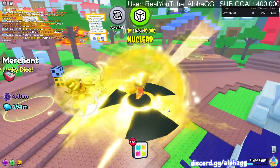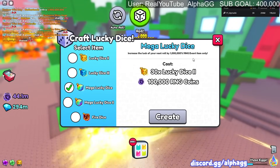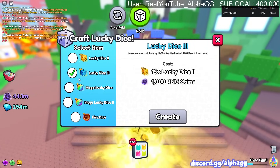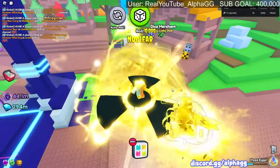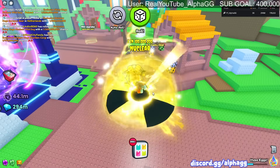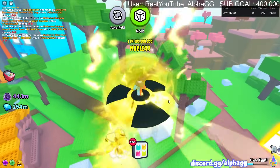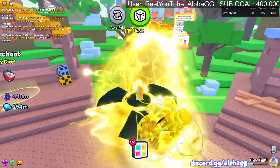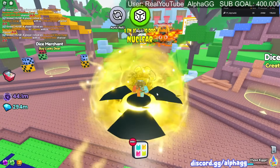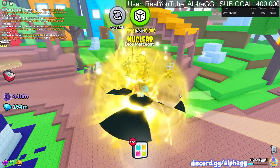I used all my dice but I combined them before the update came out, so I got the full amount I was supposed to. All the people in the past 20 minutes that combined their dice now have 15 times less than they're supposed to. I don't know if they're going to be able to fix that - how do they even tell which people used dice and how many they used? So many people just wasted days and days worth of dice they were saving.